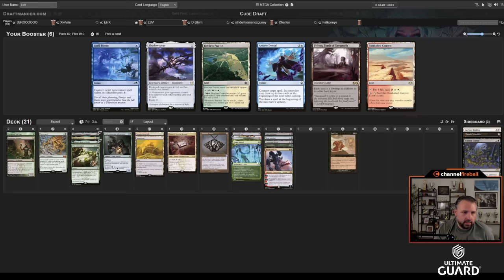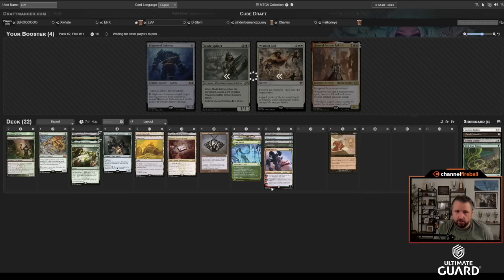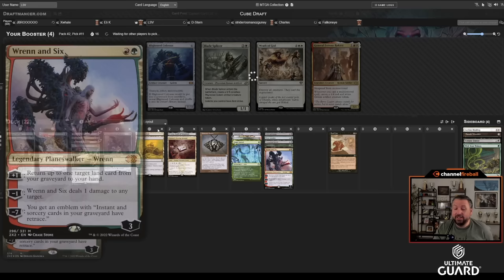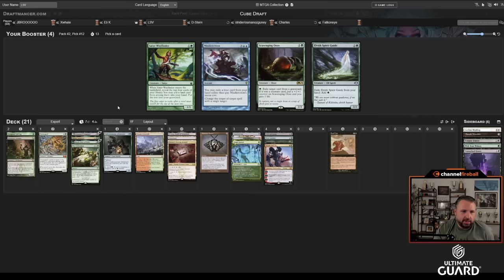There's a late Vampiric Tutor and also Reanimate. I have Wasteland and Wooded Foothills, and I already have Imperial Seal. I'll take Reanimate — I don't like Recurring Nightmare that much and I have no big creatures. The Corpse Dance is not making it at this point. Hotly is great — I love Hotly. I'll take that. If Green Sun's came back I'd be pretty happy. Passing Arcane Denial and Spell Pierce, but this looks like the start of an Erborg deck.